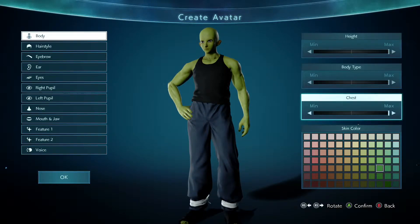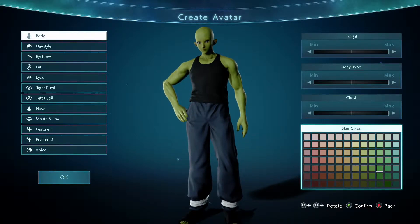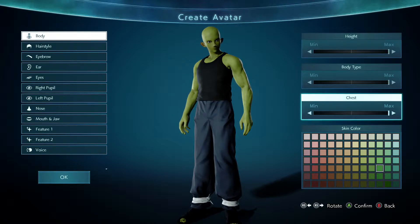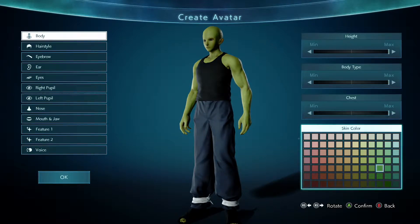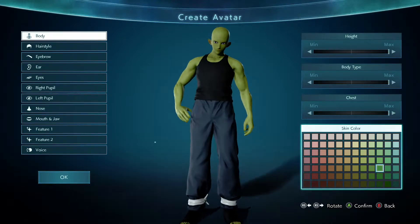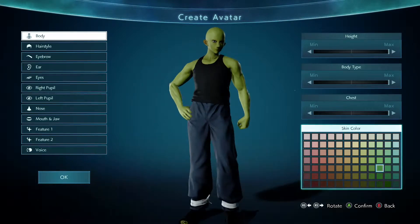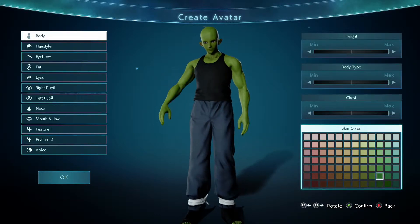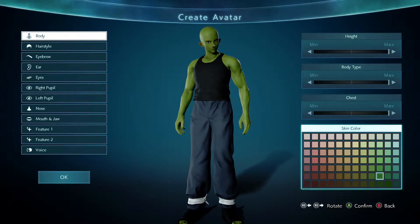What's up guys, today I'll be showing you how to make a Namekian, which should be pretty easy. I did the height max, but you can mess with it. All you really need to do is the ears, eyebrows, and hair. The Namekian skin color should be around here — you can make it a little darker; one of these two would be good.